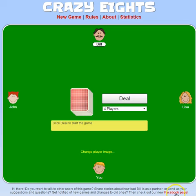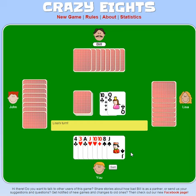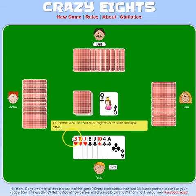So basically, Crazy 8s — you start out by dealing cards. On this website, you can pick two, three, or four players; I'm just going to leave it at four. Every time you play, you will follow the suit. There are certain cards that do different things, so let's go ahead and sort them according to suit.